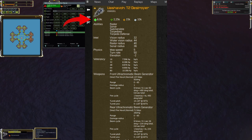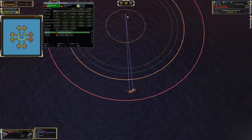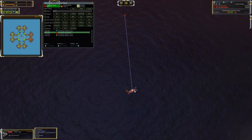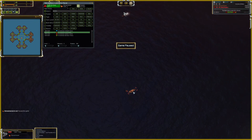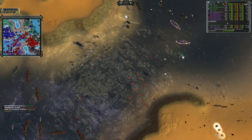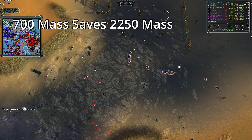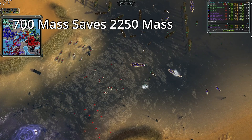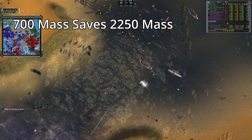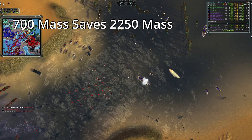Without the regen aura, the Seraphim destroyer only has 6,900 HP. So there are a bunch of different ways to look at how this upgrade translates to mass efficiency, and I'm going to list all of them. The first is that the regen aura, for a 700 mass investment, saves you 2,250 mass — that is the cost of the Seraphim T2 destroyer — because the destroyer survived and will eventually heal up to max health. This is probably the most basic way to look at it.